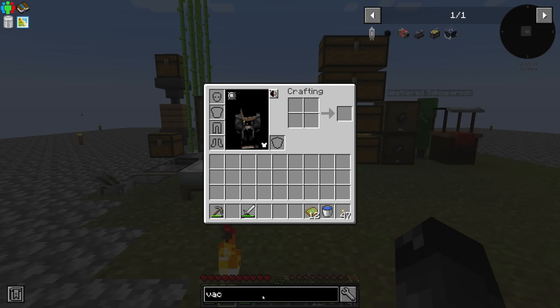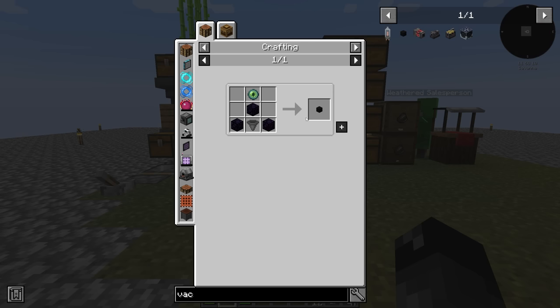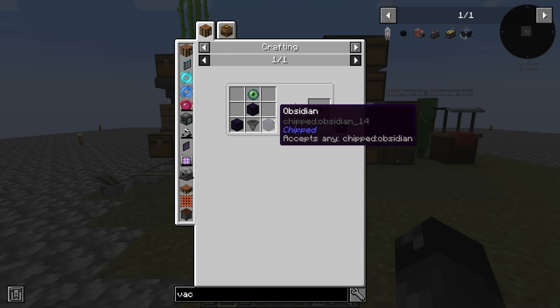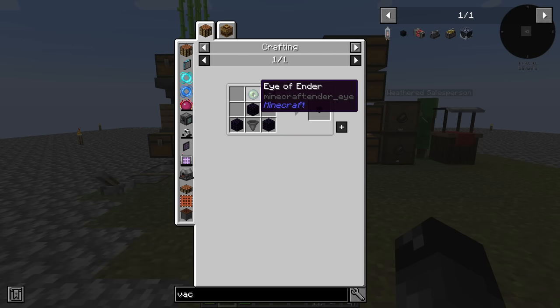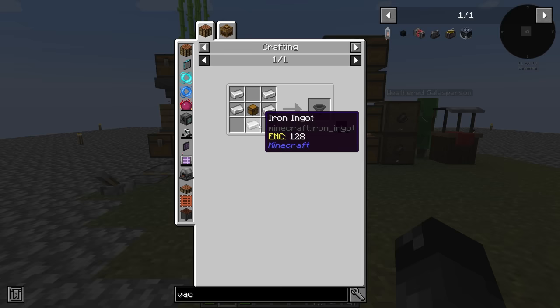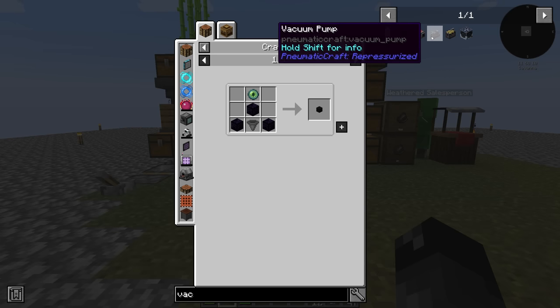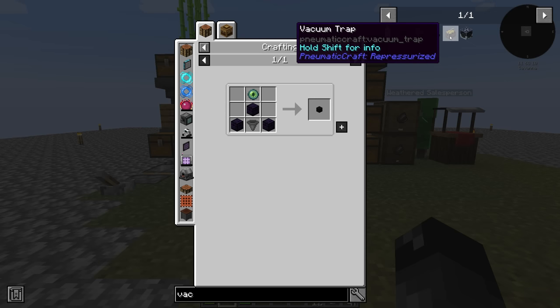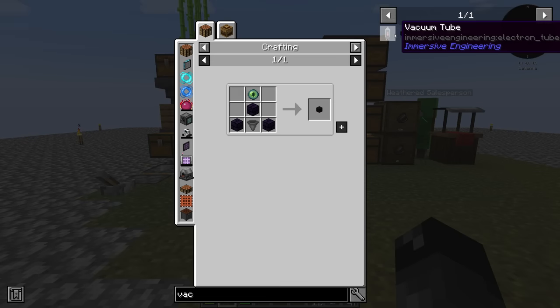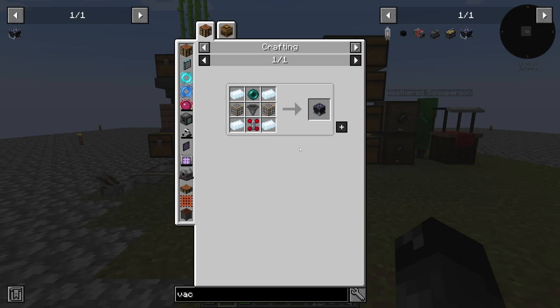If we search for a vacuum, we have a vacuum hopper — an Absorption Hopper — that requires obsidian which we could make. We have ender pearls and a hopper. There's also a vacuum tube, a module vacuum pump which I think is for fluids, a vacuum trap that looks like a Ghostbuster trap, and something that requires pressure. The other option is the Vacuumulator from Thermal Expansion — I think this is the way we're going to go.